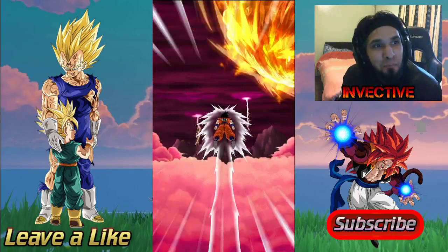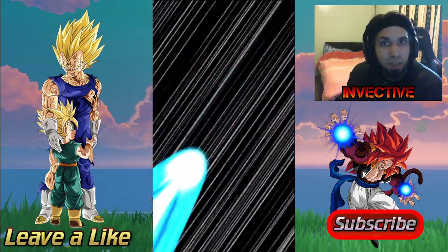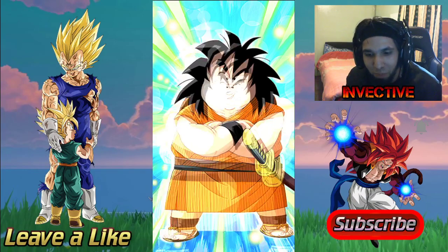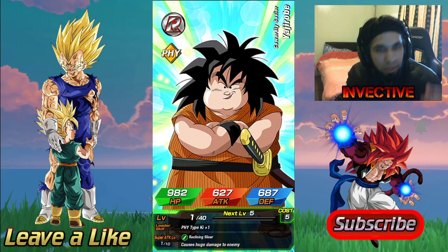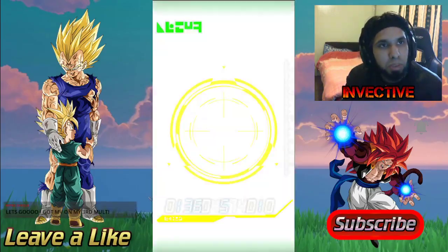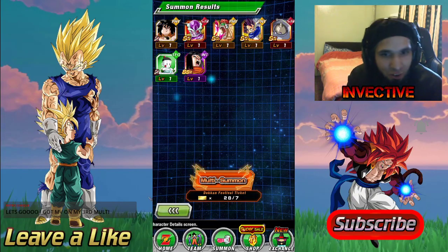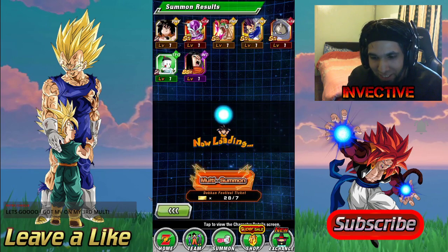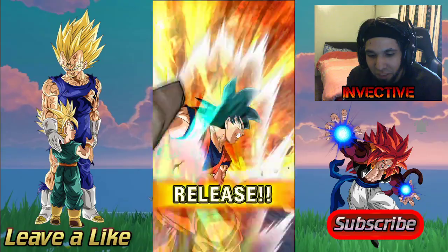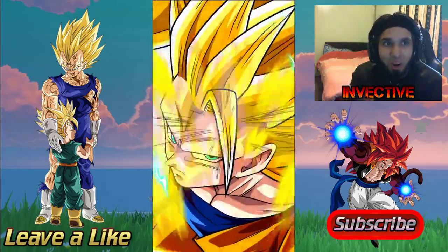Fingers crossed, let's see if we can get Majin Vegeta off the bat. First summon is Gohan. By the way guys, if you enjoyed the video don't forget to leave a like and subscribe — thanks to everyone who jumped in on the live stream as well. Remember, on ticket summons you don't get any coins. We got Hell Fire 17 who got an EZA recently. Retro has already pulled Majin Vegeta — absolutely amazing. Dragon Ball Super: Super Hero is coming out soon, so we'll be seeing a lot more Gohan and Piccolo. First multi-summon didn't get anything great.